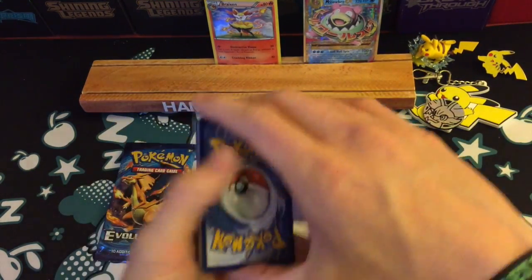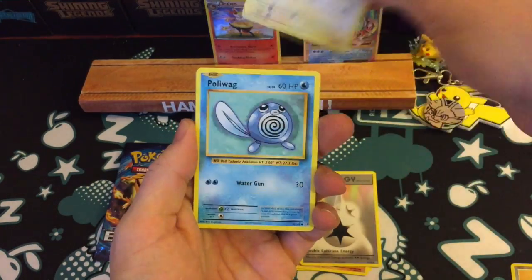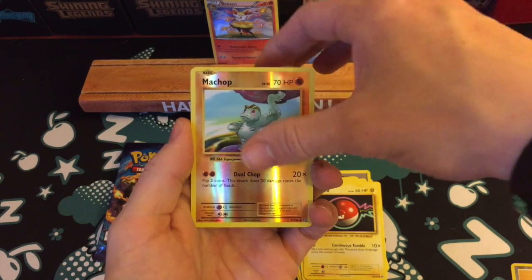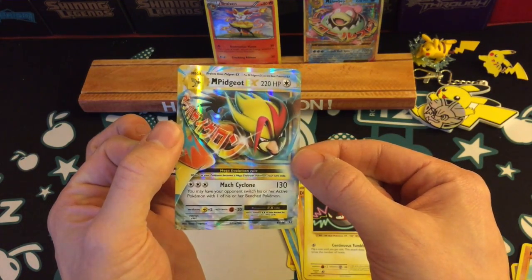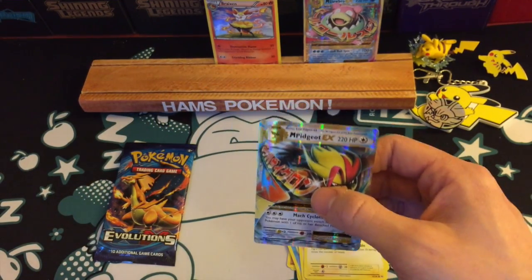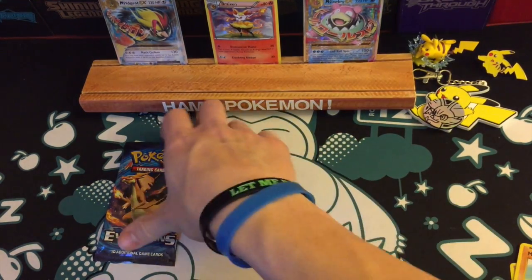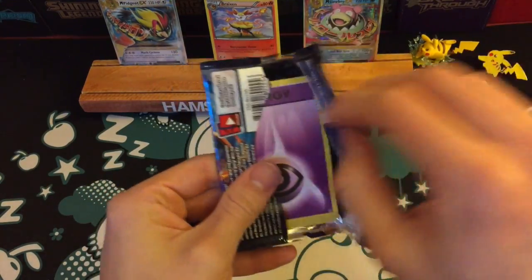Onto the second pack here, this is the Venusaur artwork. Koffing, Machoke, Double Colourless Energy, Pikachu, Poliwag, Caterpie, Diglett, Voltorb. The reverse is a Machoke and the rare is a Mega Pidgeot EX. I actually pulled one of these really recently in one of my videos. But that's two Mega Pokemon in two packs — I am not going to complain about that whatsoever. What a great pull. I've got a feeling that Machoke is another one of the reverses I need for my master set. So that's crazy.